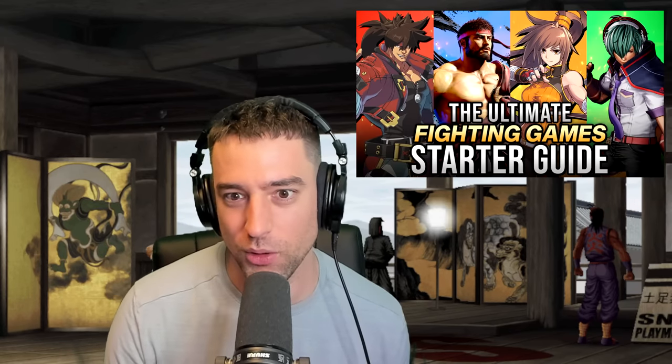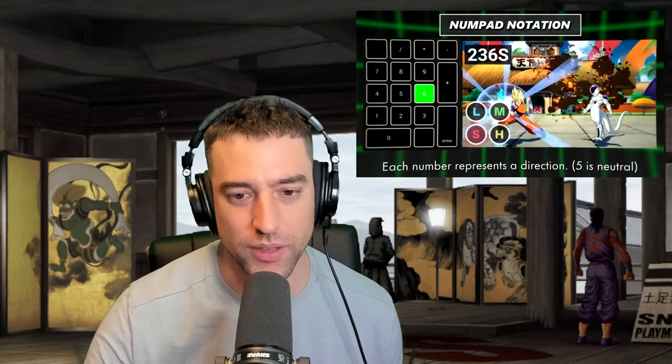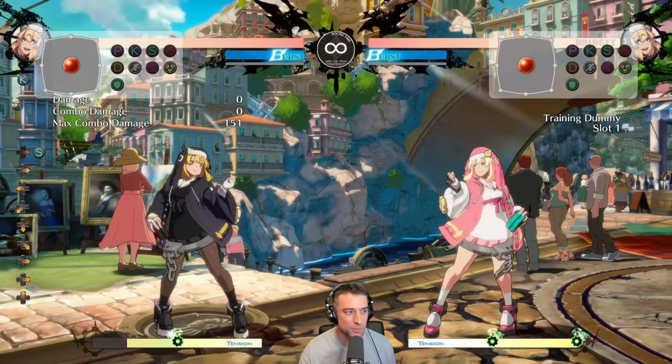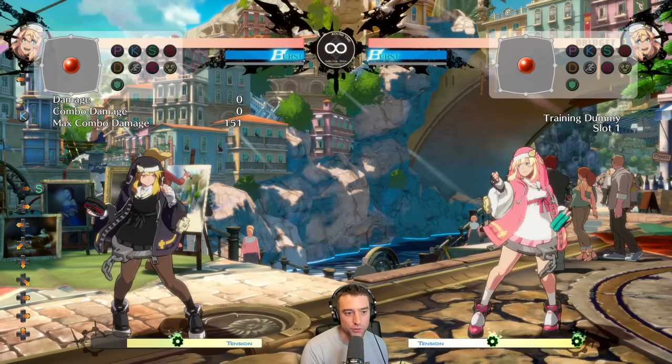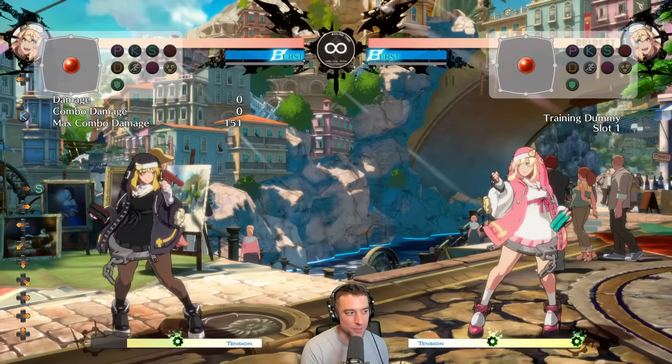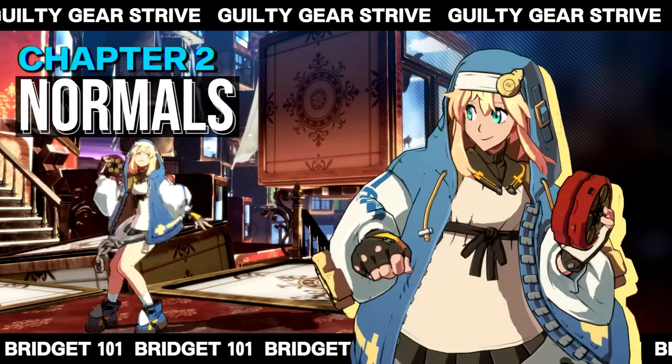One thing before we get started — if there are terms or notations or anything you don't understand in this video, I have a guide for new people to fighting games. Check out that guide if you're new to fighting games. Link down in the description below. I'm going to split this up into a few sections: her normals, specials, combos, strategy, and then advanced stuff you don't really need to know right away but will need in the future.